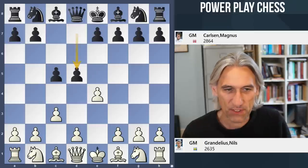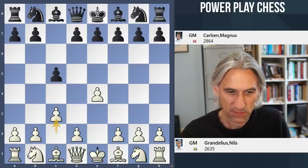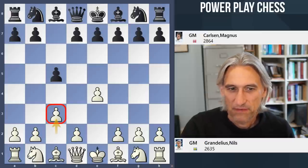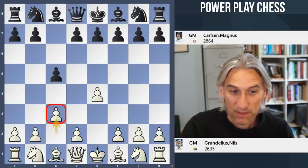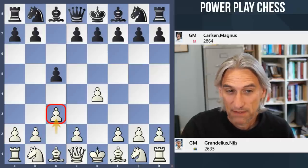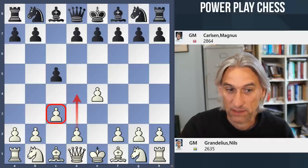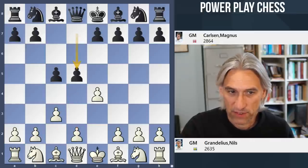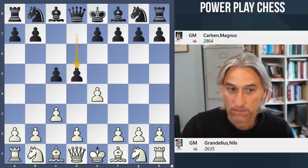White has played c3 — the so-called Alapin Opening, which is very common and reliable at club level but also at some higher levels as well. White would like to build a big center with pawn to d4 and recapture with this pawn. There are lots of ways to counter this, but here Carlsen plays d5, one of the main moves, and white should take that.